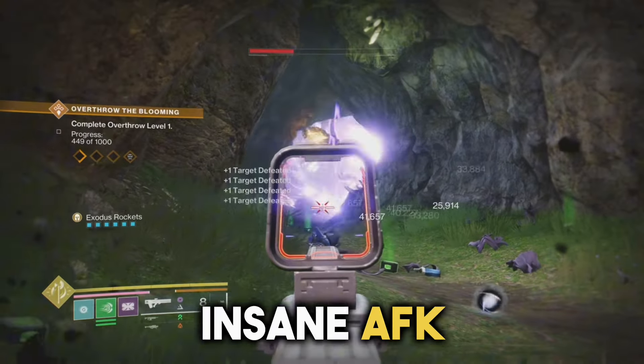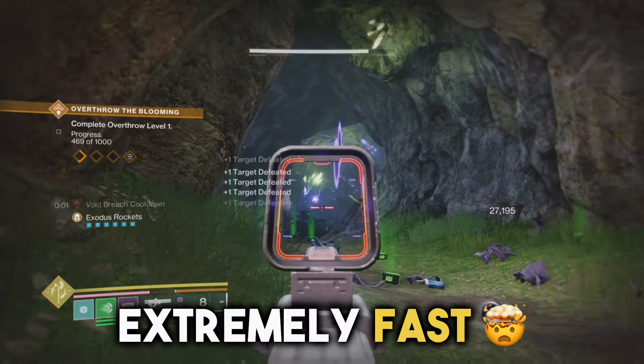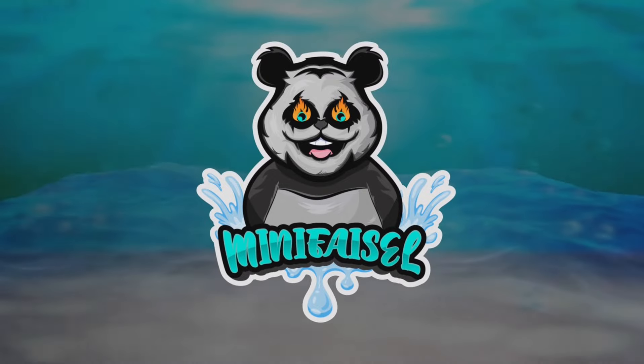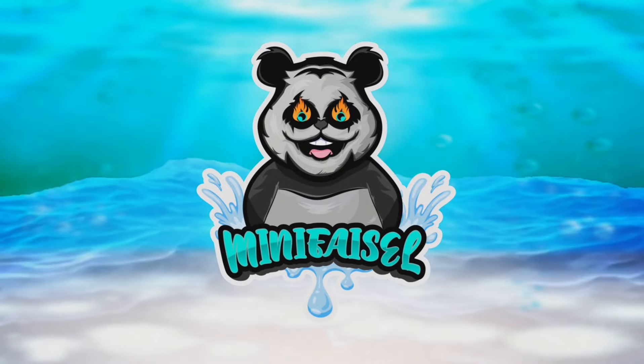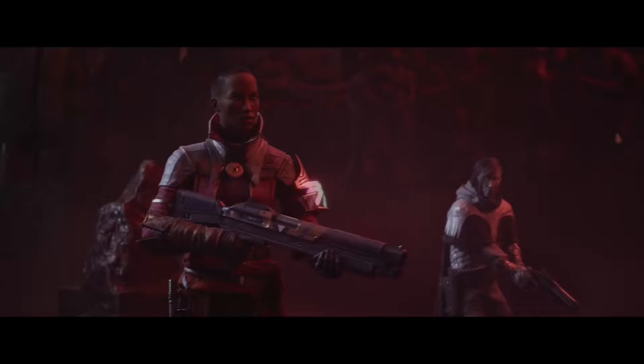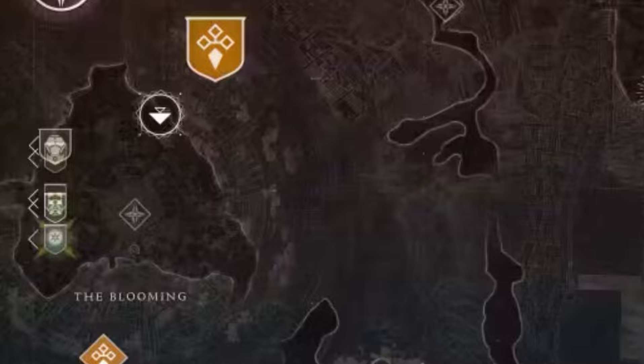This is the new insane AFK XP farm to level up your crafted weapons extremely fast. You will need the Final Shape DLC for this farm. Go to the Pale Heart, select the Blooming landing zone, and load in.